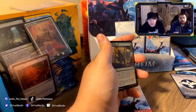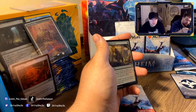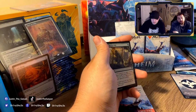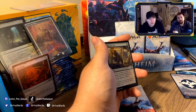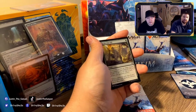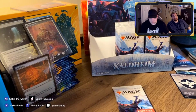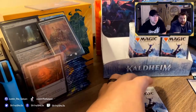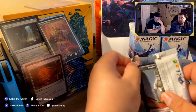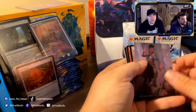Mystic Reflection — it's the foil version so it'll be worth more. It's number 69 — $4.99, and the foil is going for about $5.97. What it does: the next time a creature would enter the battlefield this turn, all creatures entering become copies of target creature. So if you have a hundred spirits entering the battlefield this turn, they all enter as copies of the target creature. Very, very interesting.